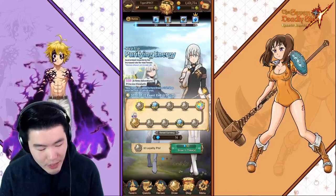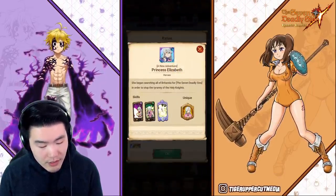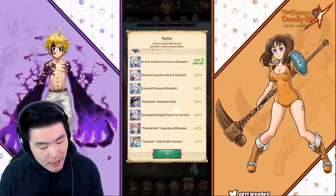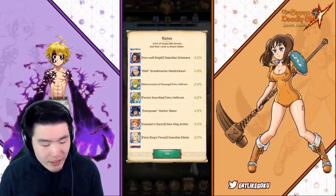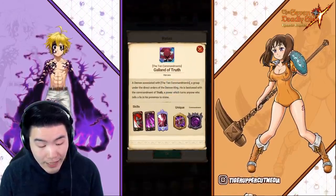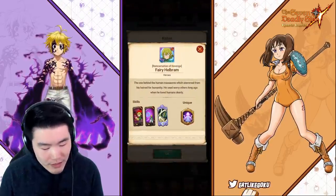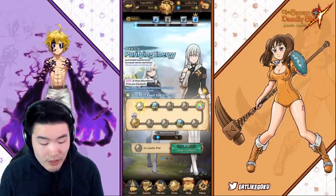All right, so we're at the banner here — all 10 steps right there. The featured units are the Blue Elizabeth, of course, with a 0.5% rate. And then everything else is just standard, no Sins once again, which is super disappointing. I would like some more Gallons though — I really like him — and also more Hellbrums. That'd be nice. Everyone else is just kind of meh.